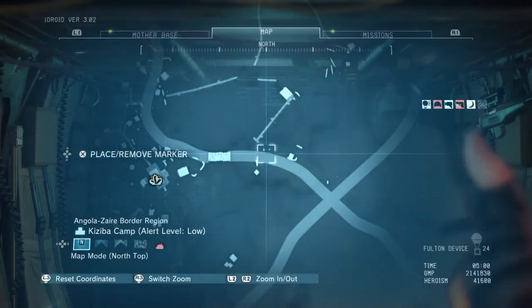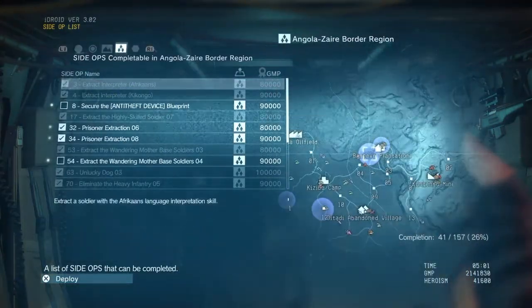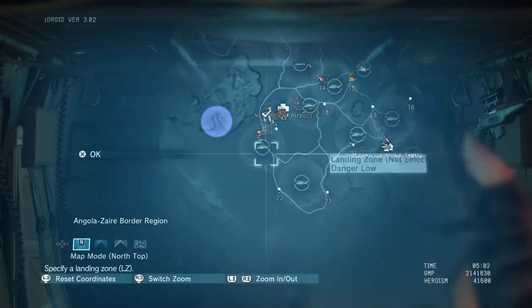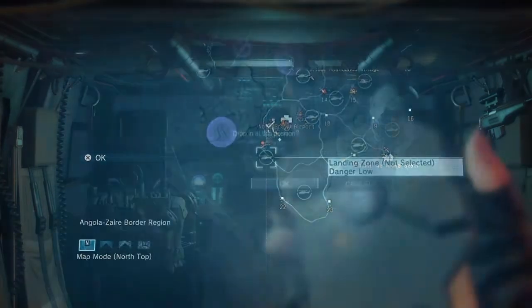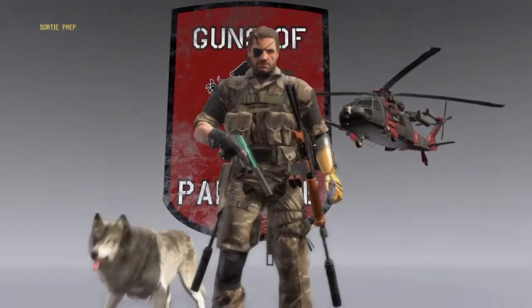From the helicopter, what you want to do is open the iDroid, go to the missions tab, select side ops, scroll over to Africa, then select any side op you haven't already completed. If you've completed them all, I think you can select one you've already completed. After you've done that, select the helicopter drop-off point and then commence the mission.